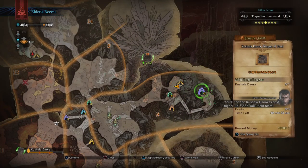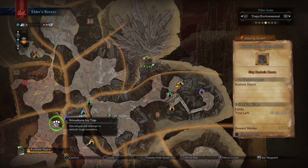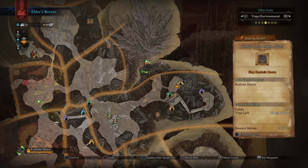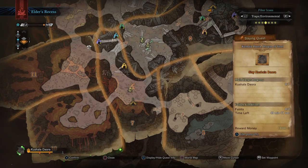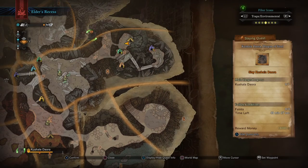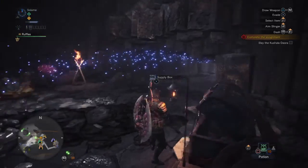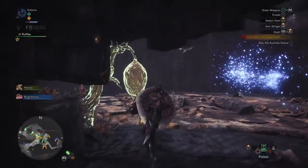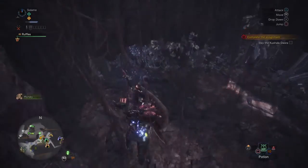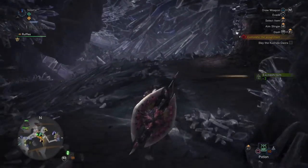You'll find the Kushala Daora's Roost higher up. Good luck, field team! Oh, they are here. Alright, we'll pick up our Little Angry Man and then go hunting. I'm coming, Little Angry Man. Then we'll go hunt us an Elder Dragon. Oh, I guess I can use the Gaijin shortcuts now. Cool. Hello, friends! Let us go kill a dragon!